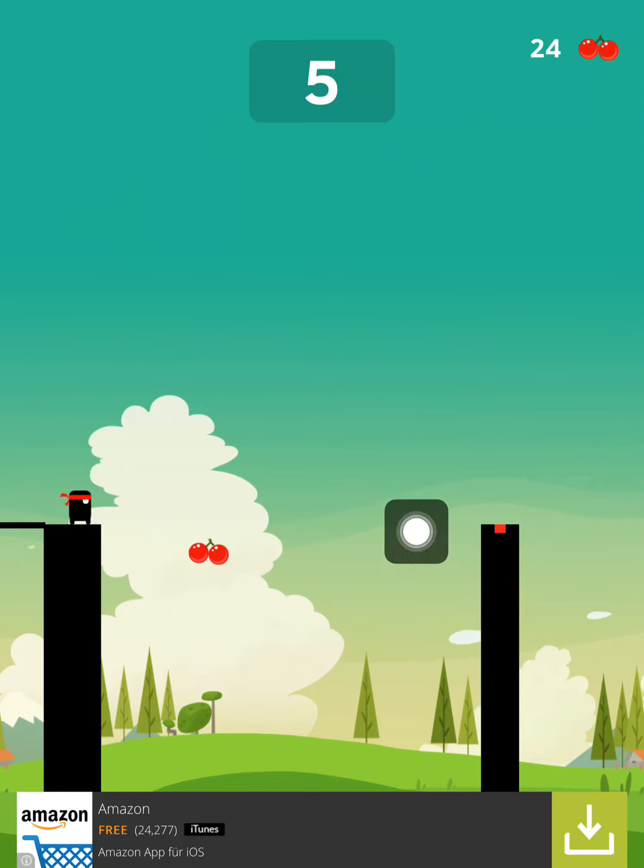To get the cherries, you have to get the stick hero to the next level, and during the crossing you can tap the screen. The stick hero will go down under the bridge — walks down underneath the bridge — and you have to tap again so that he gets back up.